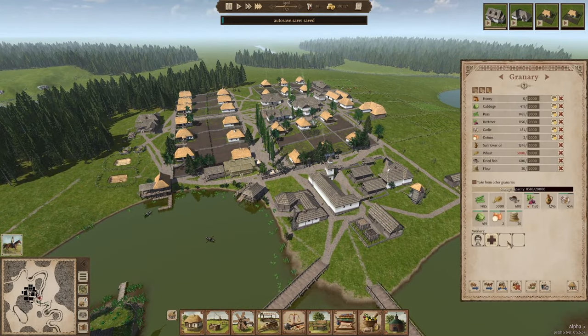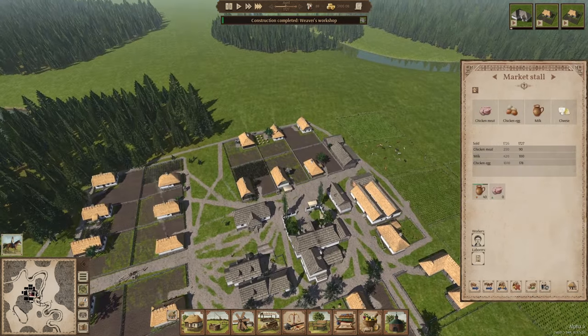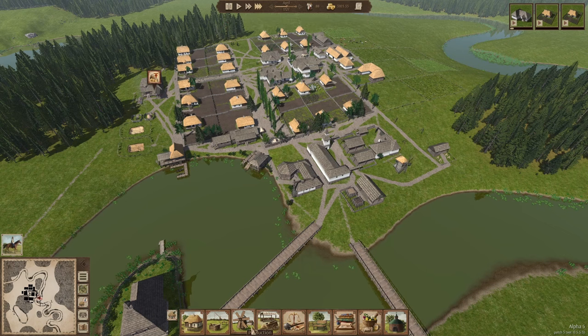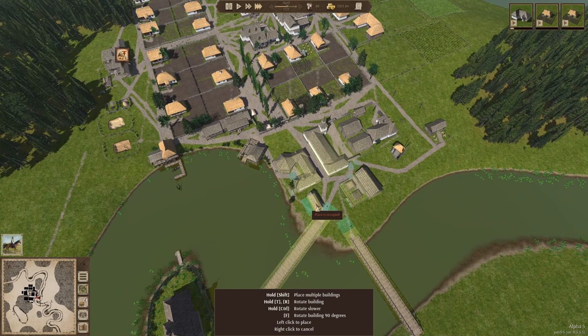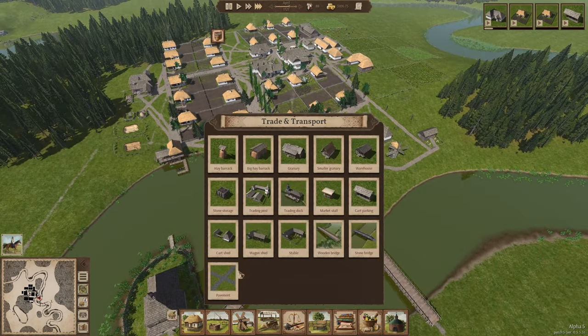I've assigned the flour to the market stall at the top. I still need another cart parking — I've only got one and I definitely need to get that going. Let's place a cart parking right over here. Once we've got a strong population, I'm going to place one cart shed as well, though I'm not sure where yet.